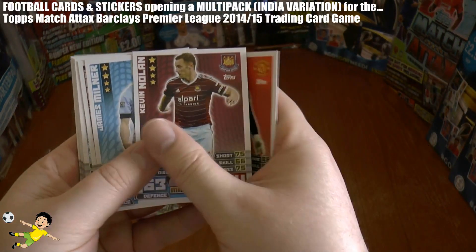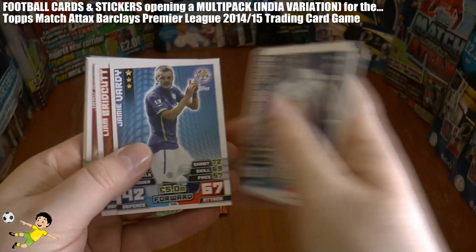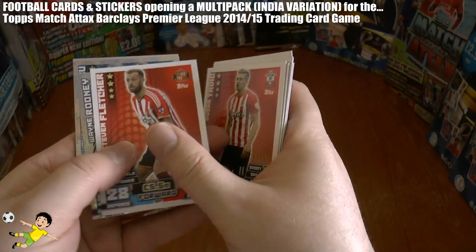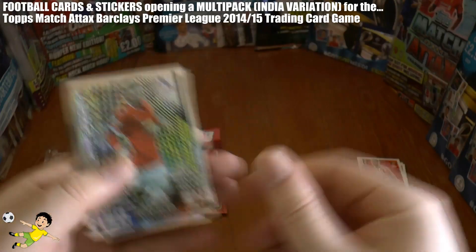De Gea, Nolan, Milner, Obi Demel, Kolarov, Kabul, Katamol, Konczewski, Adebayo, Vardy, Bridkat, Cork, Mariapa, Tadic, Fletcher make up the base cards. Then we get our first record breaker which is Wayne Rooney.